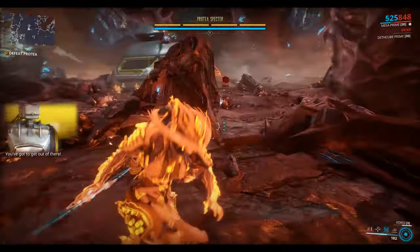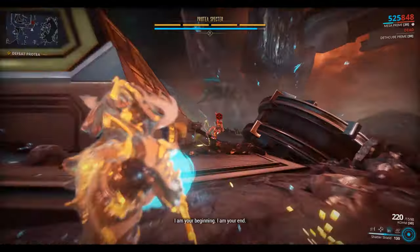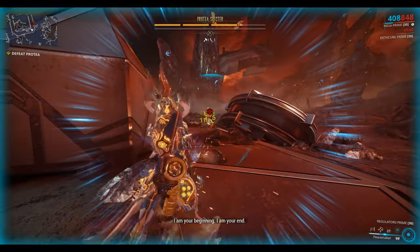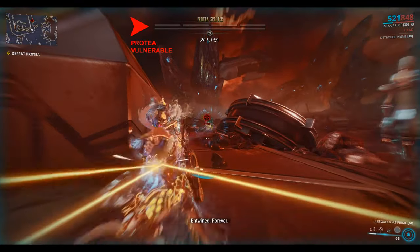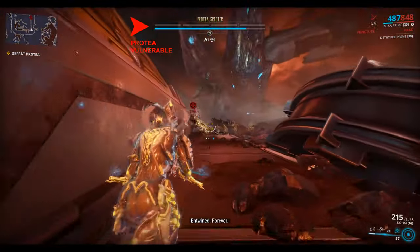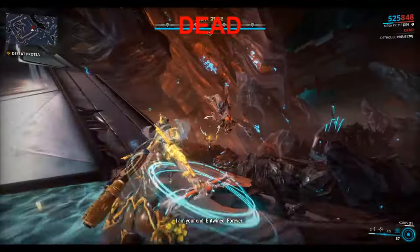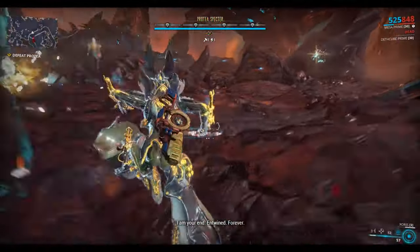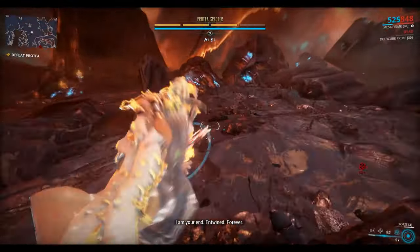Okay, so now we have to defeat Protea. This is very much the same mechanic. We need to charge the Zorus first, and then we beat down Protea. Once Protea's health is zero you can see she becomes vulnerable to attack — then we release the Zorus and hit heavy attack to make it explode and it takes out Protea.